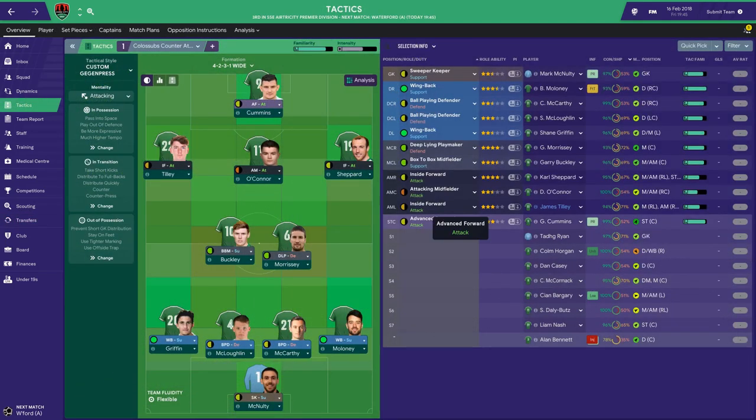Here's the tactic we're going to try out. It's very similar to the one I showed you in the last episode, but I've changed the Shadow Striker to the Attacking Midfielder on attack, and the False 9 I've changed to an Attacking Advanced Forward. I feel like it's going to work better for an attack - when I try this on other saves you get a lot of shots but they're not on target. This is the first team for now, but we'll change it about depending on injuries.